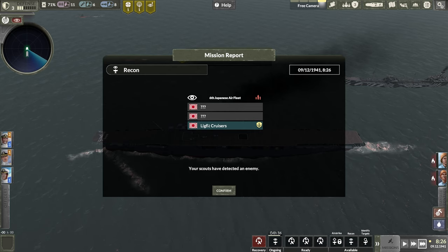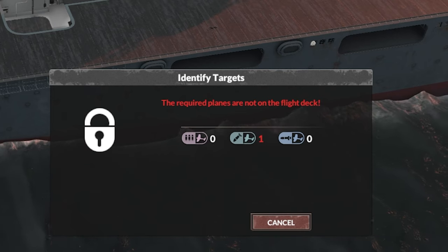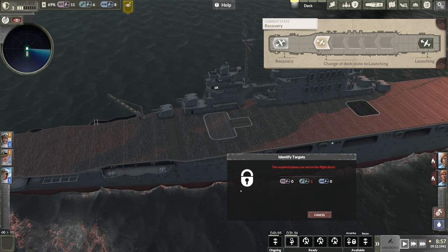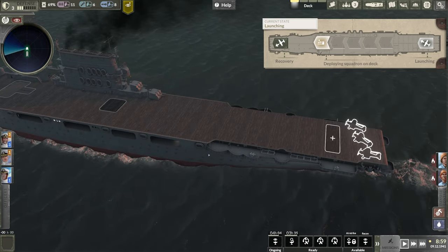Looks like we've detected the enemy — we've spotted some light cruisers, but we need to send an identify to those targets over there. We know one of them is going to be a carrier, but we need to know what that second or third one is. Then we can set up our attack plan, though we're obviously going to focus on the carrier since that's our main objective. We need a single rotation of bombers to go out and reconnoiter what the enemy fleet actually consists of.